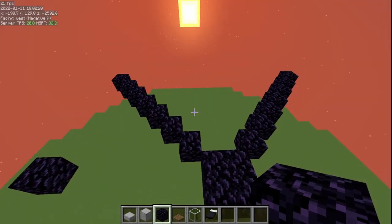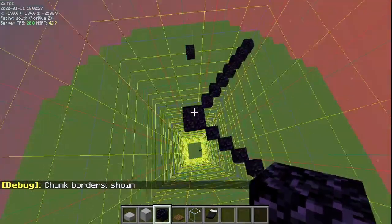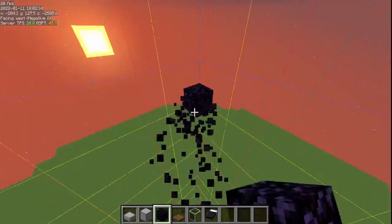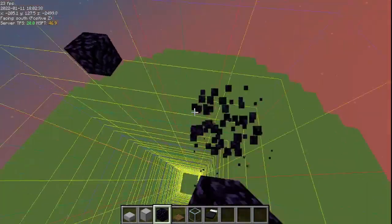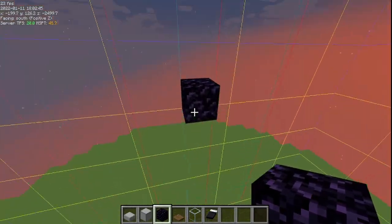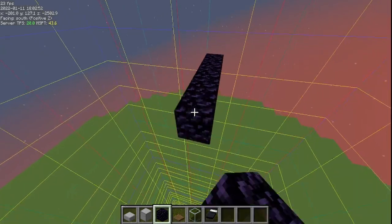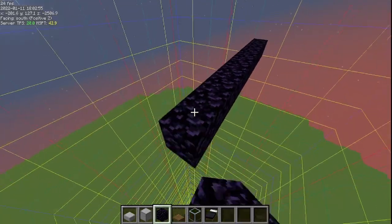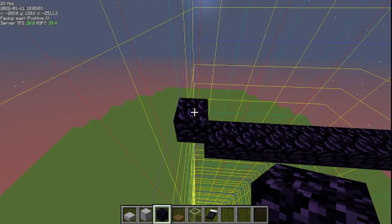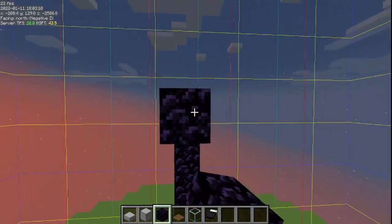To get started, hit F3+G and look at your chunks. Find the center of a chunk, make an X, and pick one side. We're going with this side, then start on the far side and do 16 blocks: one through sixteen. This corner block is temporary — place one there, go up one, that's temporary too, then connect it and bring this all the way back to form your first portal.